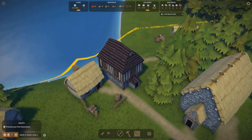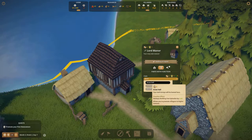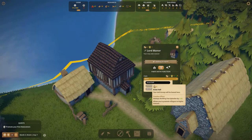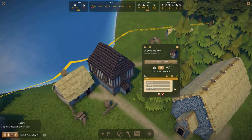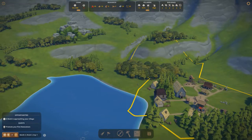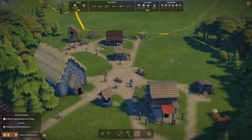Our lord manor has been finished. Clicking on it, under the parts list you can assign roles to each room you build. The grand hall is very important — you're only allowed one of them, and it lets you have envoys for missions and promotes villagers at the end of every month. You can also build a treasury to increase how many coins you can store, and a bailiff office, which lets you do missions like geological surveys to figure out what resources are available. We're assigning the grand hall so we can promote villagers at the end of month.